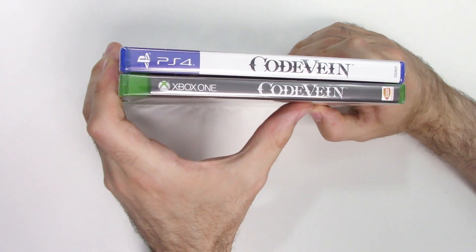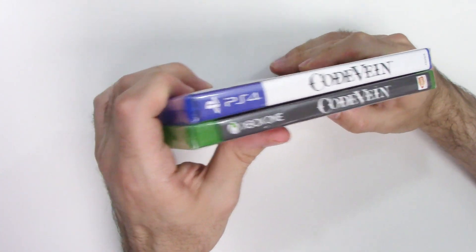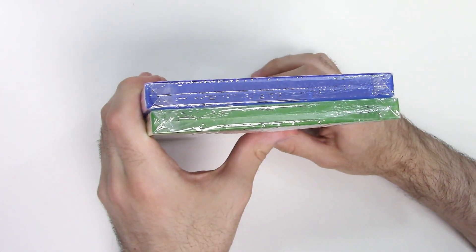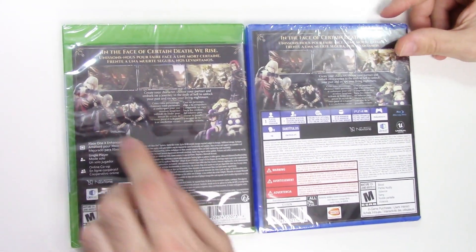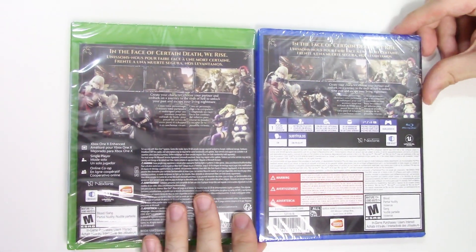Moving on to the spines, we see a white spine on the PS4 and a black/gray spine on the Xbox One. From the tops we can tell that both of these are y-fold copies. And now on to the backs, we see three shots of gameplay as well as some character artwork.